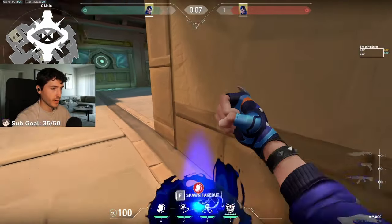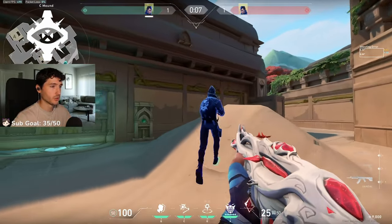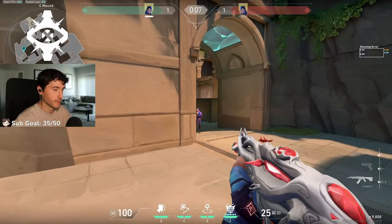Not bad. So instead, you can have the clone anchored down, and then you throw your first flash, then send the clone out. They'll shoot the clone, again thinking it's you swinging off your flash, and then you can go for the third flash. It's much more effective that way.